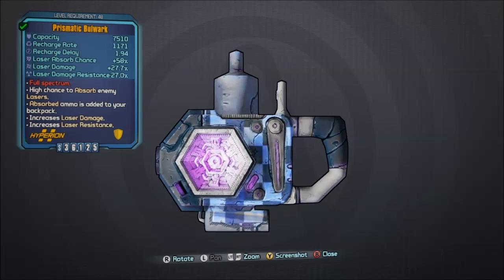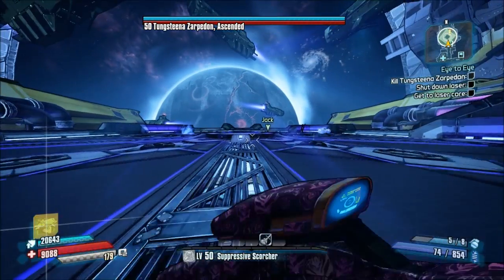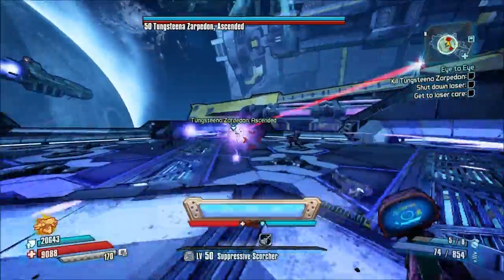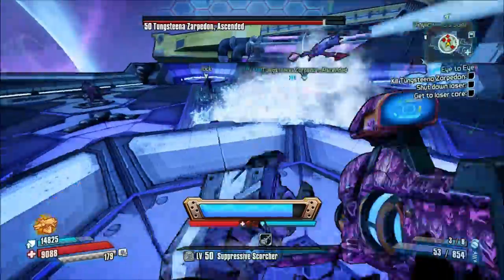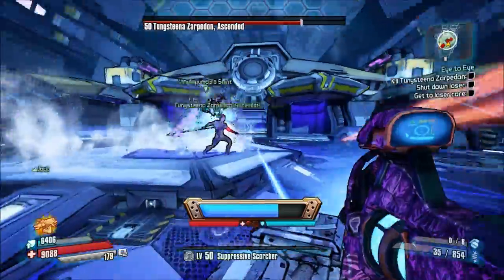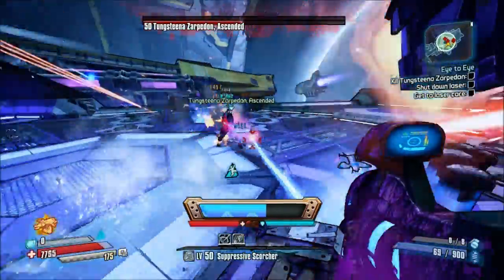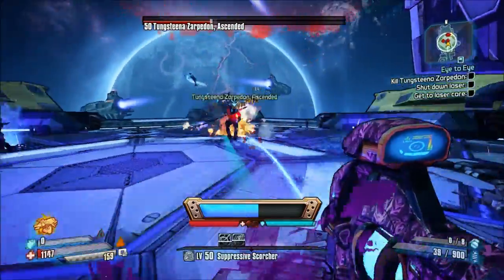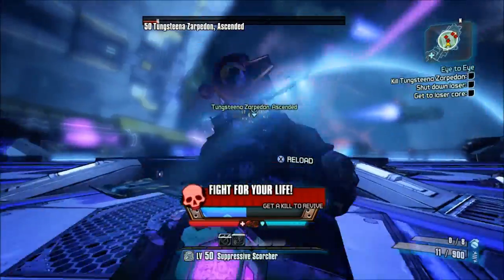What you're going to have to do to get this is — this is very, very hard to get. It only drops from Zarpadon Ascended, which is when you fight Colonel Zarpadon on the Hyperion Moonbase on Helios. Really, you're going to see here and watch me kill her, and it's a tough fight. Your best chances of getting this — because it almost seems like this fight was designed to not be refought at all.